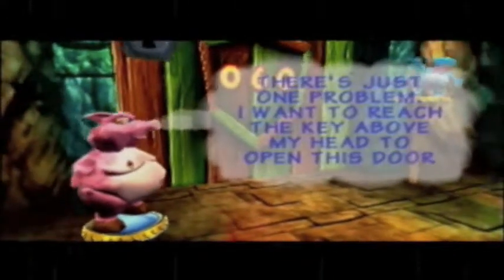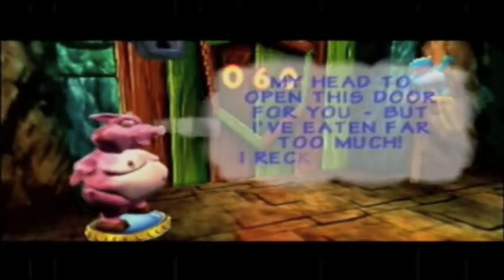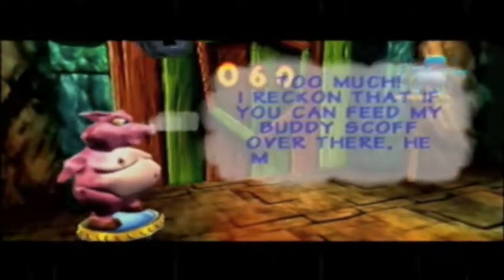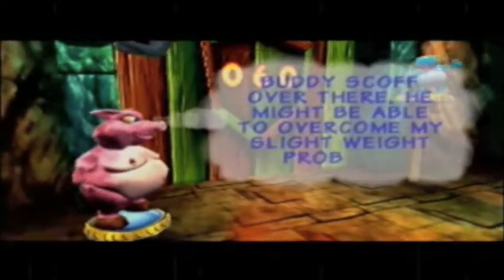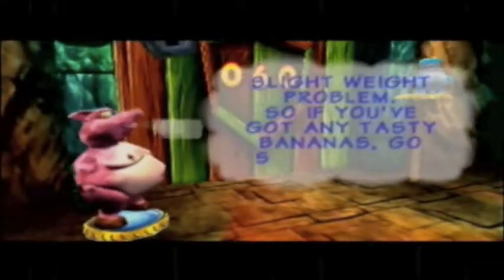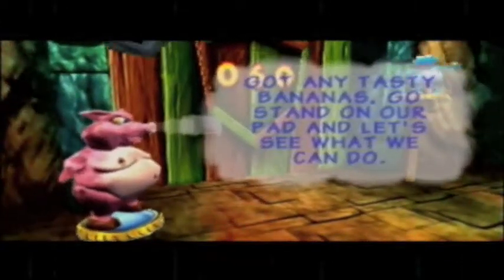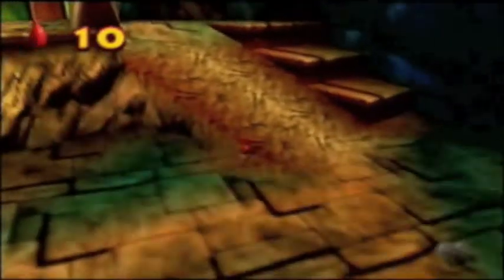The story here is that Troth the pig and Scoff the hippo - Troth is the only one that can turn this key because apparently they can't switch places. They're just too fat and they can't move. Unfortunately he's too heavy and just can't reach it. It's like he's holding down the pad they're stepping on. So what we need to do is bring bananas back and feed Scoff the hippo and make him heavier.